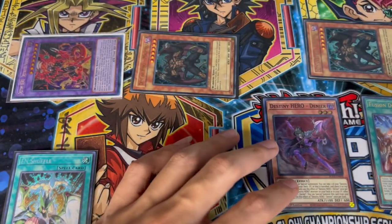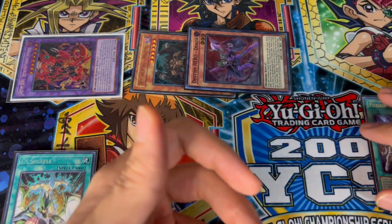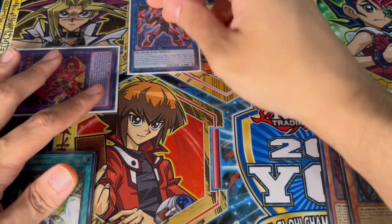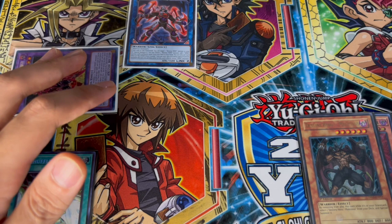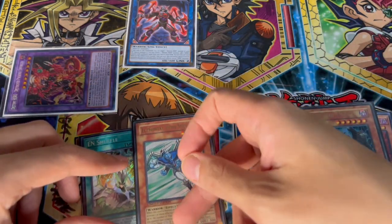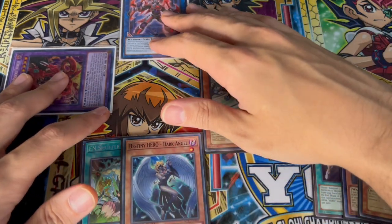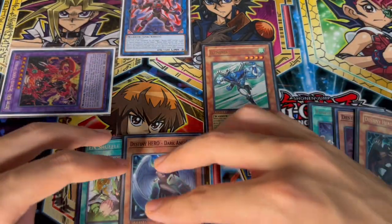Now we have access to Denier's effect, so we use it to special summon itself by putting the banished Malicious back into the deck. Then we link Denier and DPE away to summon Extra HERO Cross Crusader. We use Cross Crusader's effect to special summon Malicious back, then activate Malicious's effect to pop it — which lets us search Elemental Hero Stratos. We then normal summon Stratos and use its effect to search Destiny HERO Dark Angel.